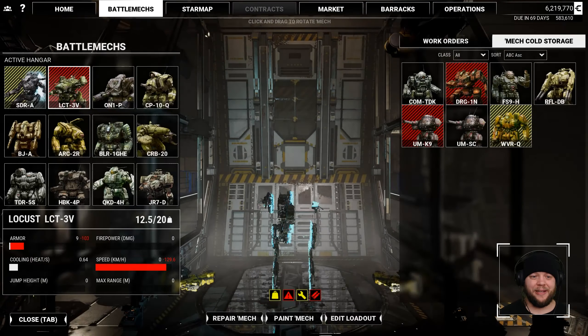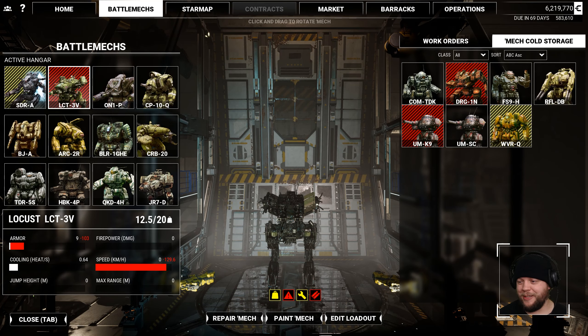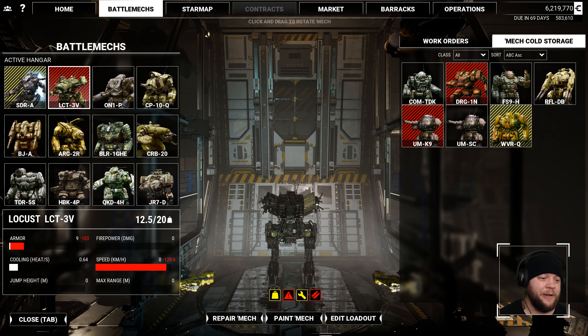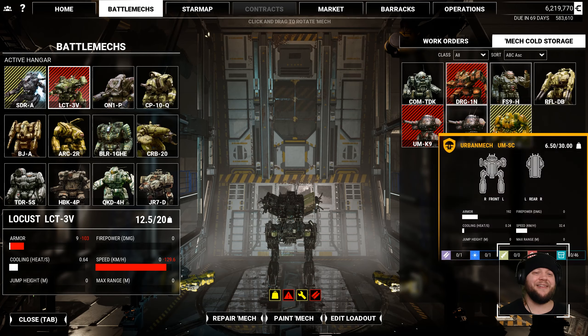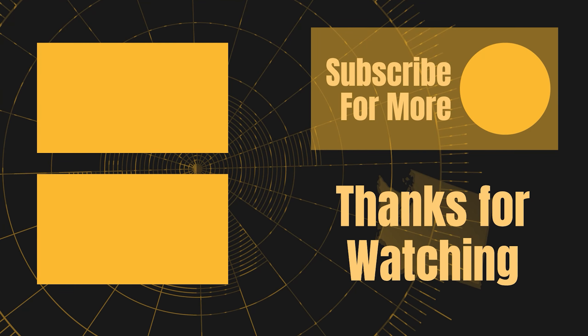We'll look for more cool stuff next week. What did we pick up hero mech-wise? We got the Rifleman DB and we also got the Urban Mech SC, which is garbage. Bar this being garbage, we did still pick up two hero mechs, which is pretty nice — we're expanding our hero mech collection even further. Okay, that'll be it for this one, folks. I will see you next time. Thank you guys for watching — I hope you enjoyed the show. If you did, make sure to go ahead and give us a like or subscribe to the channel, and we will see you next time. Bye!